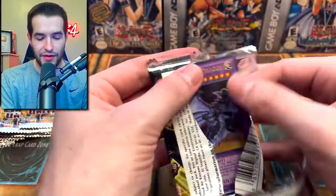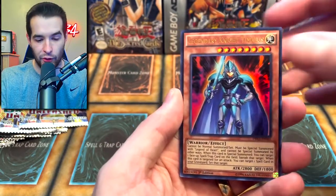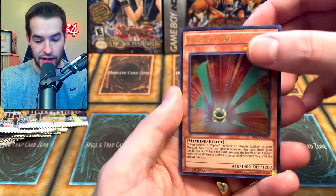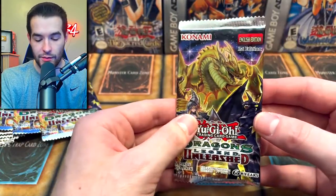I hate when they rip like that — it doesn't really open the pack, you're just kind of sitting there. Mirror Force Dragon — we've never seen that one before out of those legendary packs, they just give us that every time. Cypher Wing. And The Grand Jupiter again. Not really so excited about Jupiter, but that's okay.